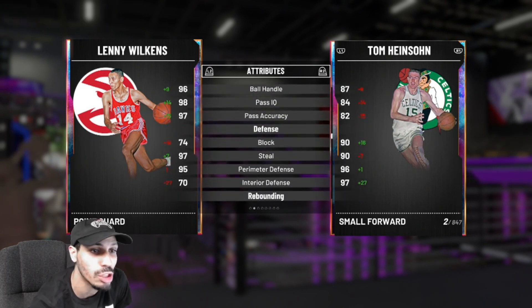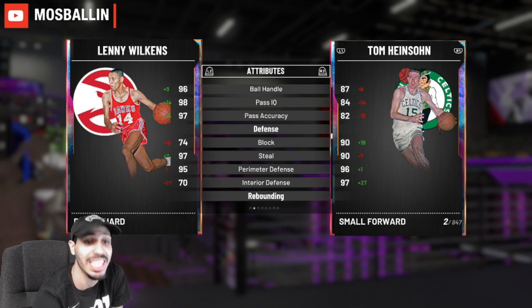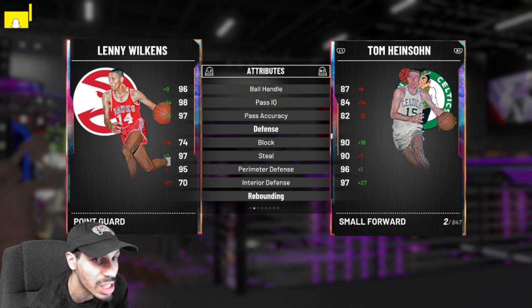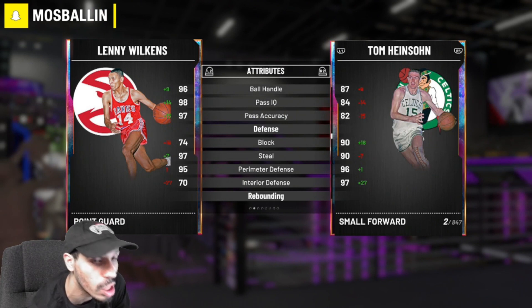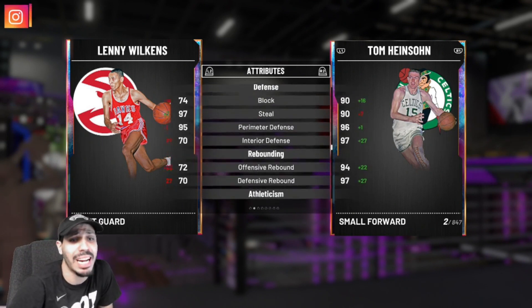Let's look at defense. Tom is pretty solid defensively all throughout — 97 interior, 96 perimeter, meaning he can chase any guard around. He's got a 90 block and 90 steal, so he can do it all on the defensive end. Lenny has a 97 steal and 95 perimeter, but down low he's in the 70s — not bad for 6'1 — and 74 block, which isn't bad at all.